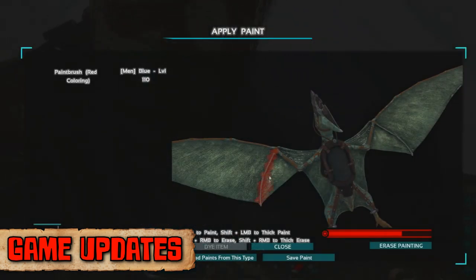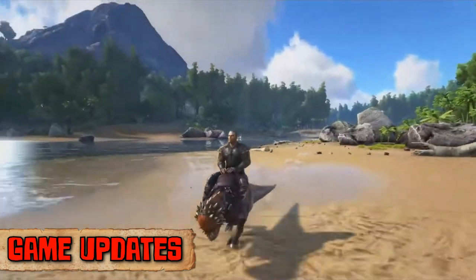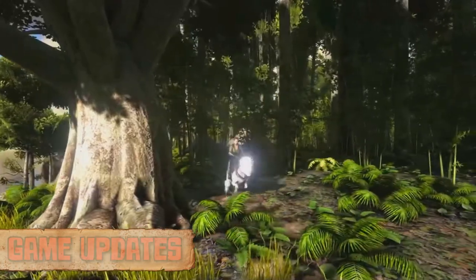You can now paint your dinos using the paintbrush as well as save your artwork from both billboards and dinos to be reused or shared. The latest dino to arrive on our island is the Pachycephalosaurus, a small herbivore whose headbutt will administer a large amount of torpor to its target.